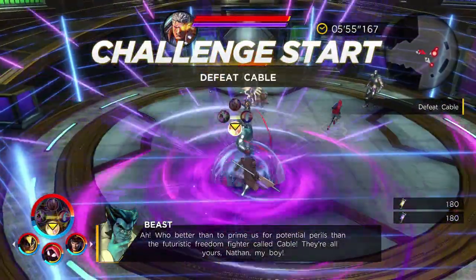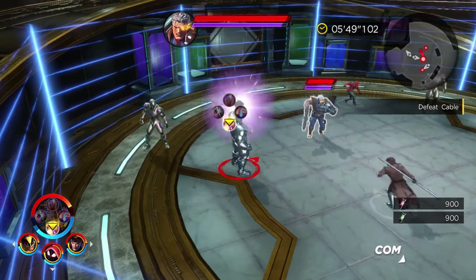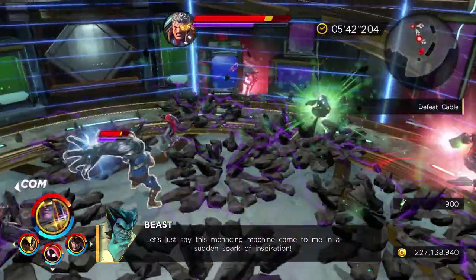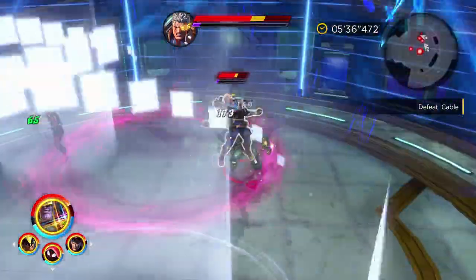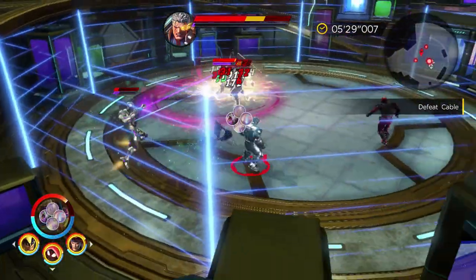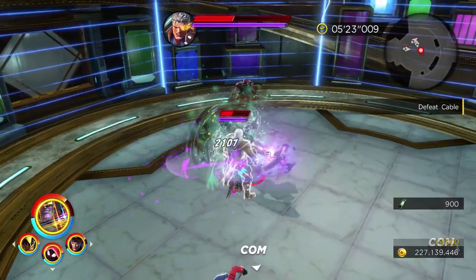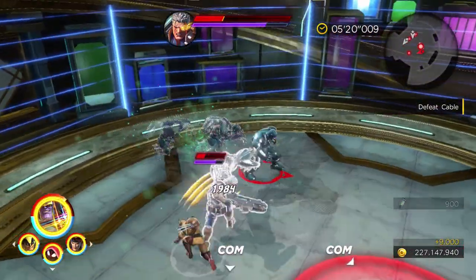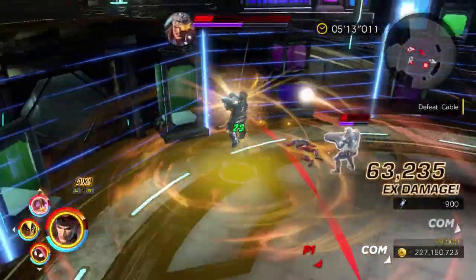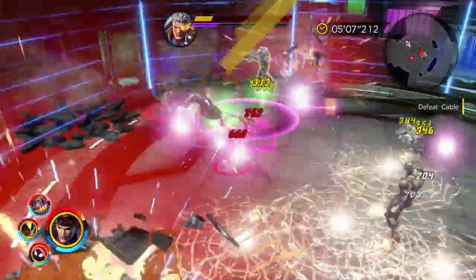The third and final stretch of this gauntlet involves a face-off against Cable, and that is a pretty straightforward fight — nothing super tedious about it. One thing to keep in mind is there are a couple of different Danger Room hazards here: there is the piston that drops down from the ceiling on top of your team, which can be quite annoying as it staggers you out of even your attack animation startup. But the other thing to be cautious of is an additional Danger Room hazard, which is an electrical storm — rather than an electrical wave that we've seen with some of the other ones — which I find a little less annoying.